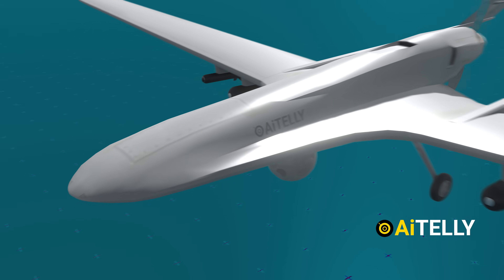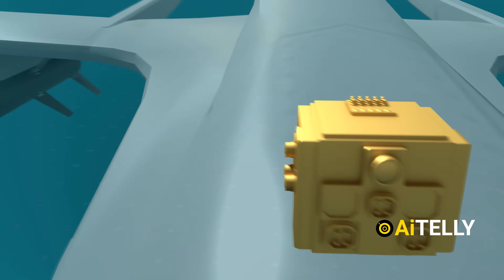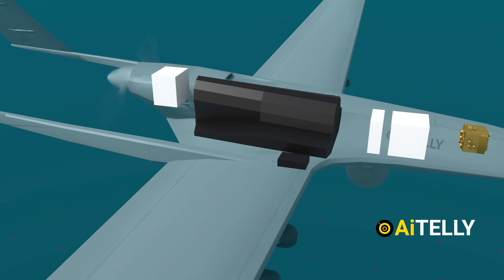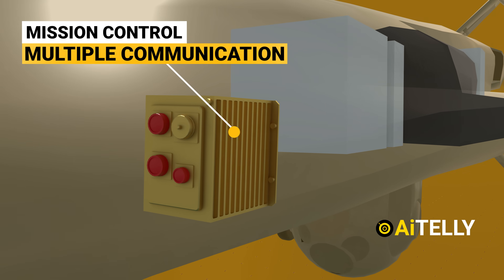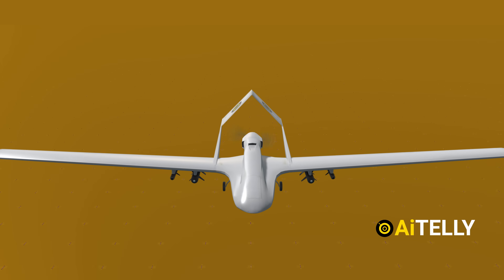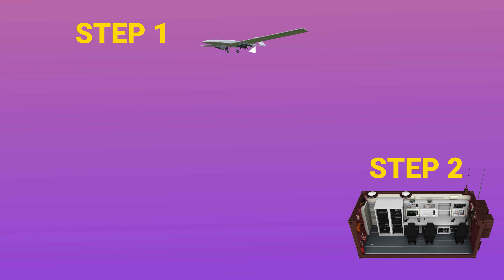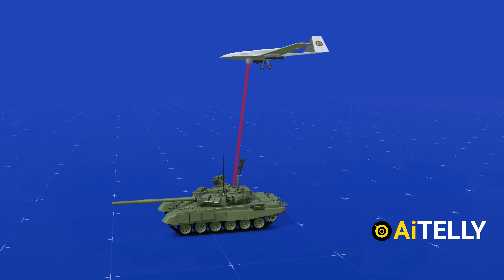Let us see what is inside these covers. This is the power distribution system of the TB-3, which supplies power to all other avionics and checks their status, controls alternators, and batteries as well. These are the mission control and multiple communication units responsible for connecting avionics and ensuring payload operation. This is the brain of the TB-3: the flight control system, which is the most crucial component of an unmanned aerial vehicle platform. Its operations are almost similar to the TB-2, so check out our step-by-step video on land-based operations for more detail.